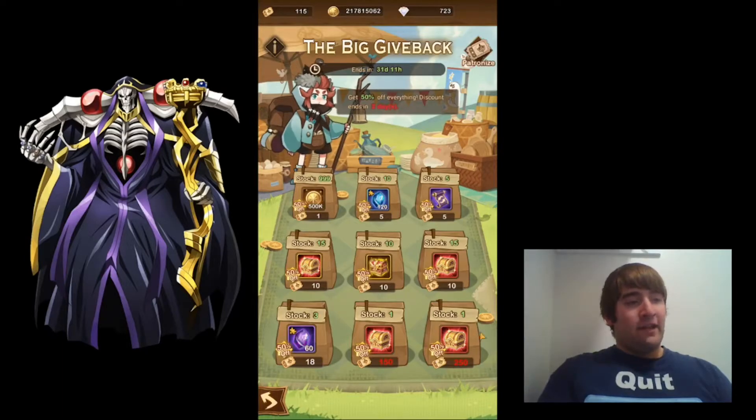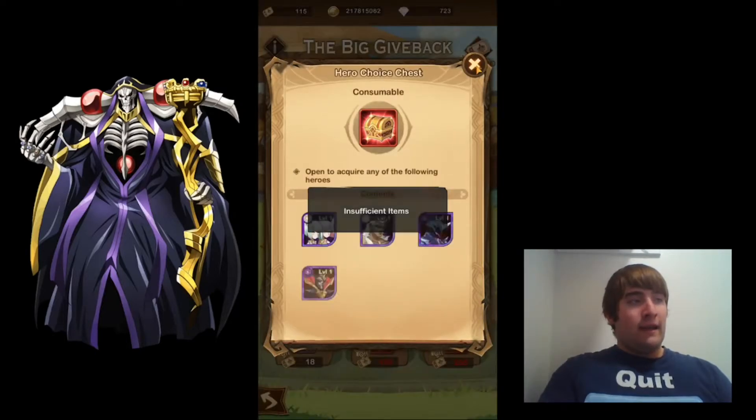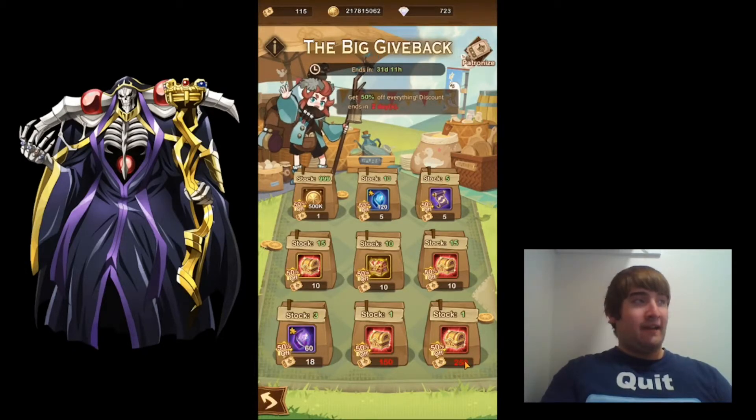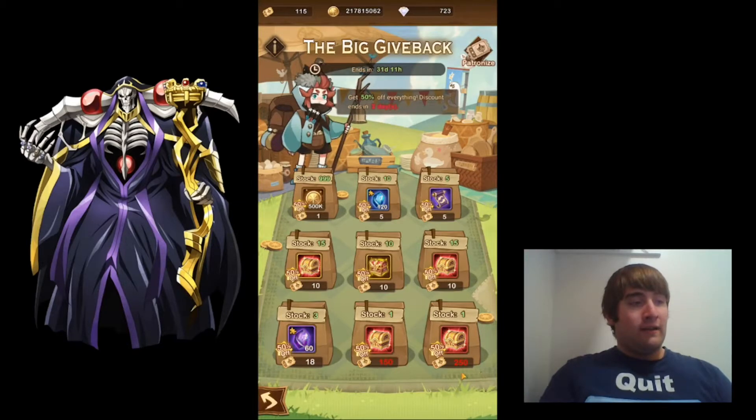Even though this one gives you a Hypogean Hero, keep in mind it's half off, so originally this would be 500 tickets — that's quite a bit of tickets to spend just to get a Hypogean Hero. You can spend a lot less tickets getting these red chests here.